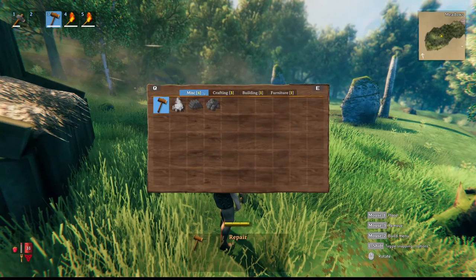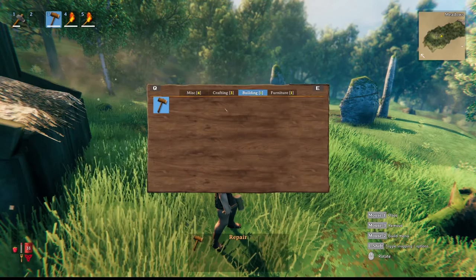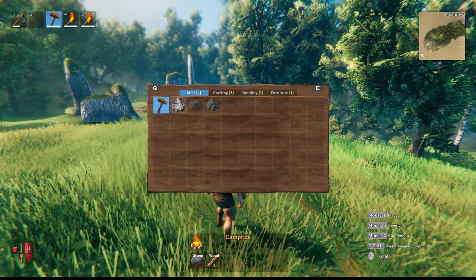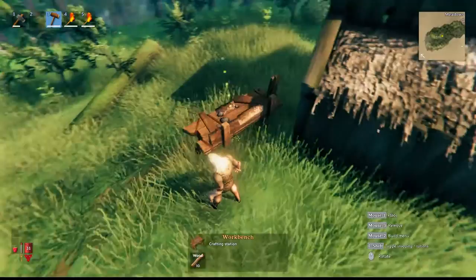In the build menu you can scroll wheel through options, or use E and Q to cycle. I don't have a lot yet. There's a repair function that appears on every page. Going through: campfire, wood stack, stone pile, cooking station, workbench. The workbench shows a white radius circle around it - that's its work area. Once you place it, a bunch more recipes unlock: chopping block, wood floor, wood wall, wood half-wall, wood door, wood gate, wood stair, wood ladder, thatch roof.